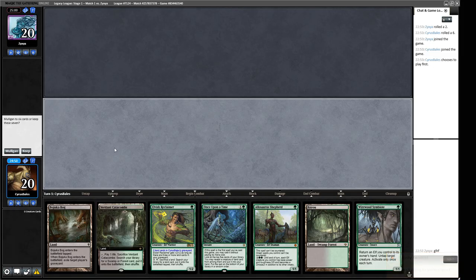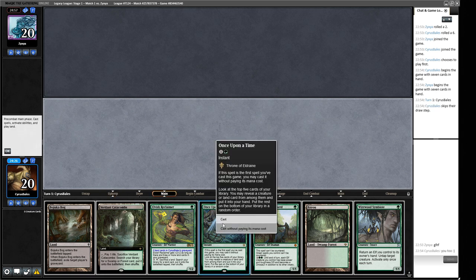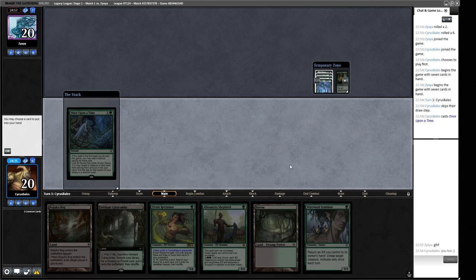We're on the play for round one and we've got a Reclaimer we can throw out off of a basic Forest, unless we want to use it to find a Dryad Arbor. We have a Once Upon a Time that can dig us a little bit and inform that decision. This seems like a pretty good keep — we need a little bit more action but we're in an okay spot, and the Reclaimer can do a fair chunk of work here.